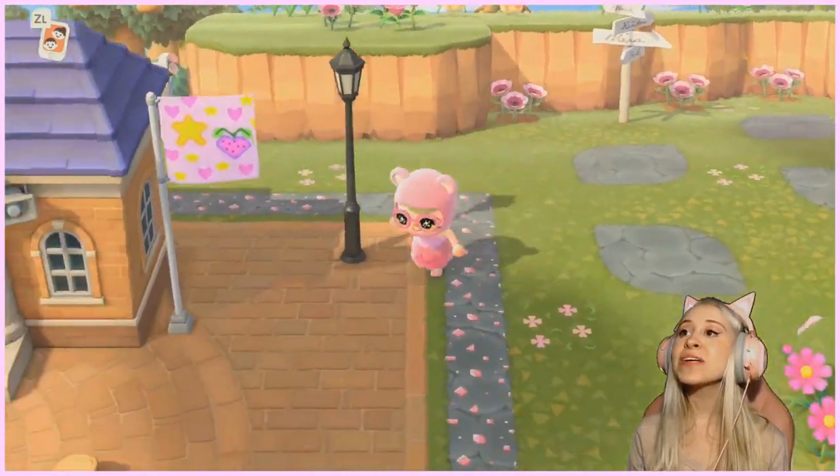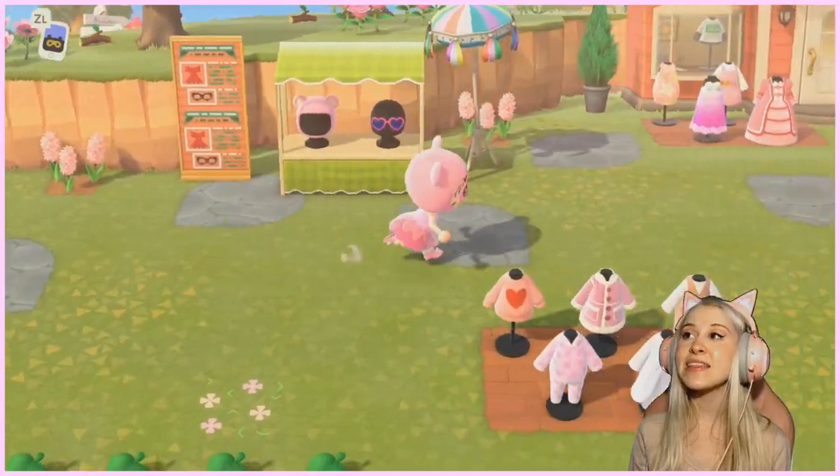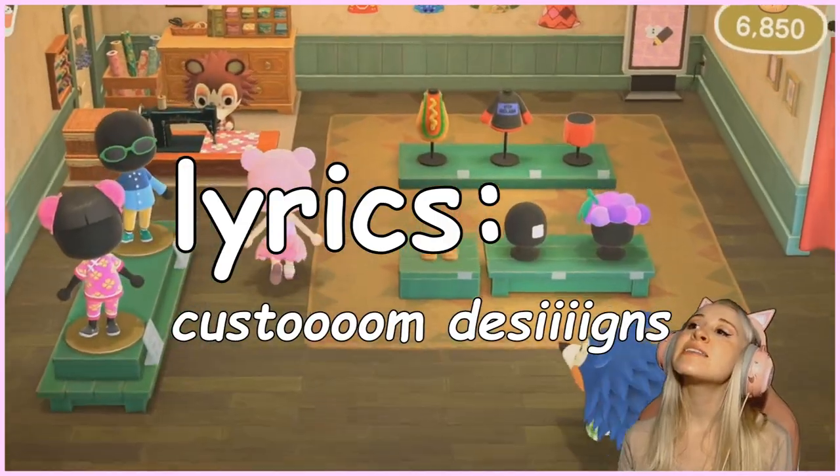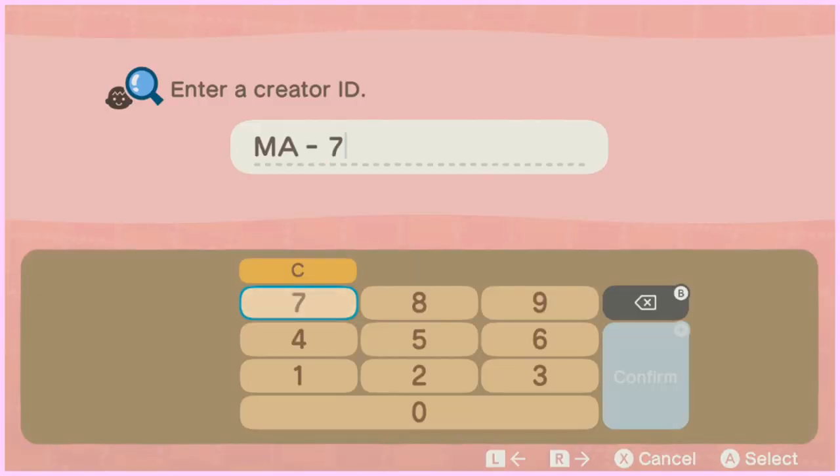So to start off, we are going to go to the Able Sisters store and we are going to access the internet. I'm going to be using a specific creator code for the mini golf design. So if you guys would like to do this, just follow along.